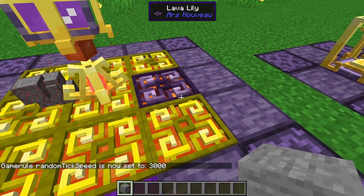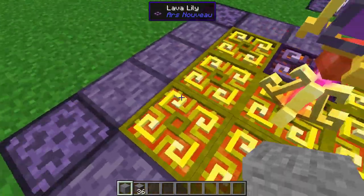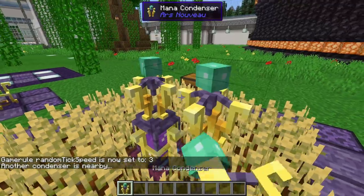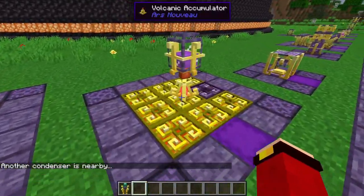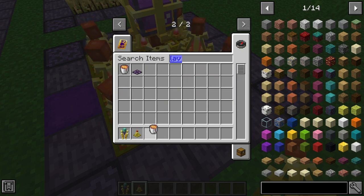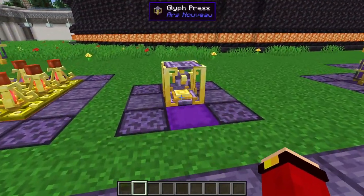With the magma blocks you can walk around lava without burning. Note that Mana Condensers cannot be clustered — they give a warning if another one is nearby. But Volcanic Accumulators can be clustered together and will accumulate mana across all of them simultaneously, making it the best mana source available.